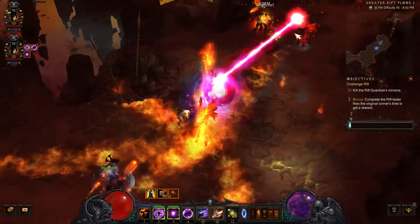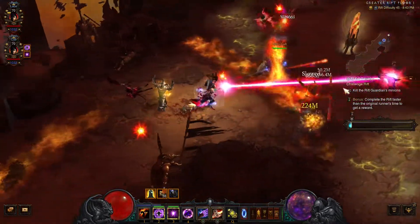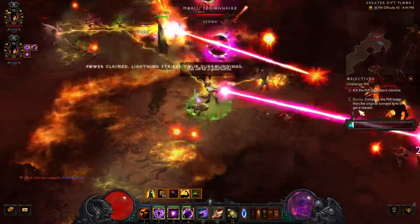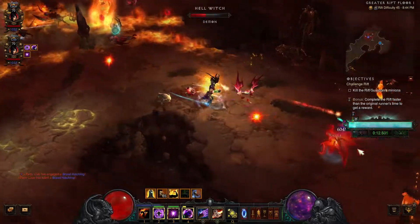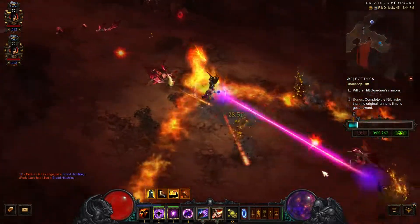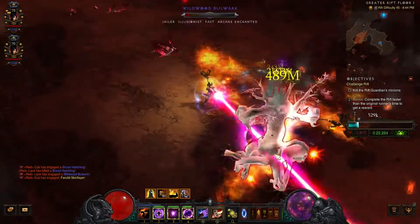For the US server, this challenge rift is extremely easy. It is the Legacy of Dreams wizard build with the hydra, and it's very relaxing as well. If you have played the typhoon set in the last season, Season 20 for the wizard, it is just the same thing.